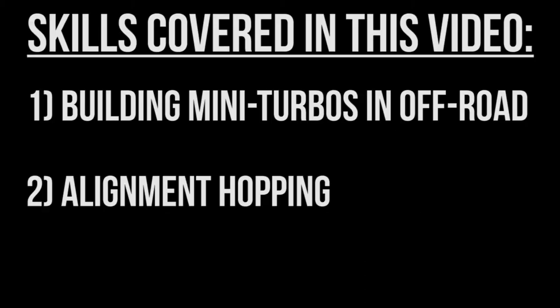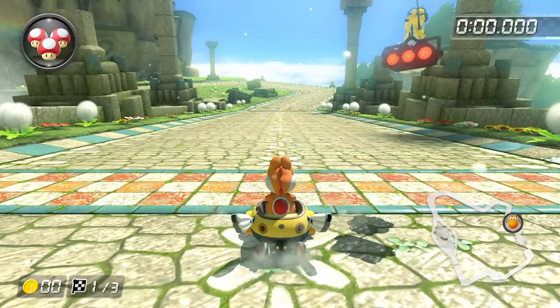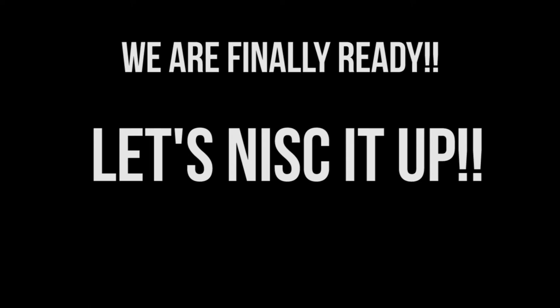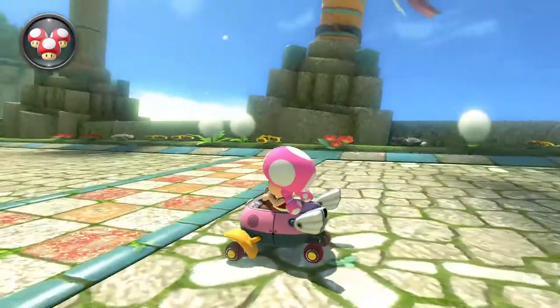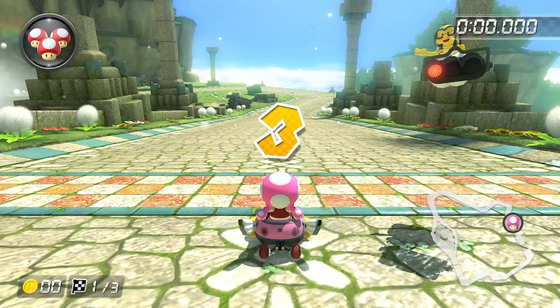So far we've discussed how to release mini-turbos in off-road as well as alignment hopping, but we still haven't tackled this Thwomp Ruins NISC yet. Well, we finally have all the tools we need to do so, so let's NISC it up. We will first approach it as if the race was just beginning, say like an online match. I suggest starting as Toadette in time trial mode in the Biddy Buggy with Roller Tires and Paper Glider, as she will build up mini-turbos extremely quickly in this setup.